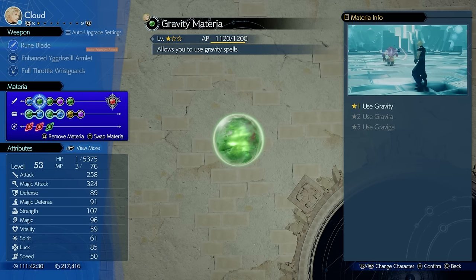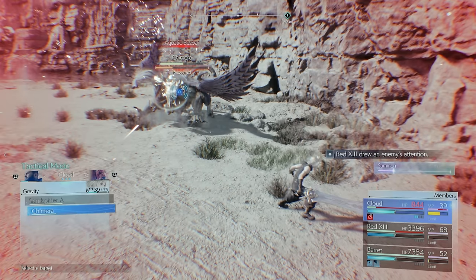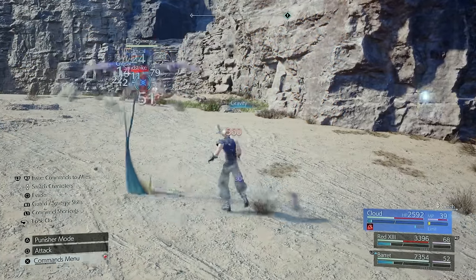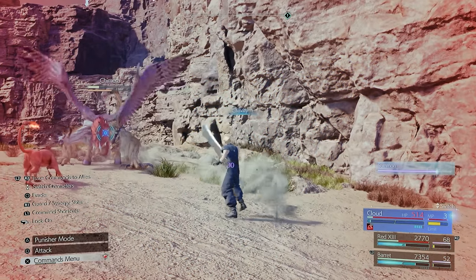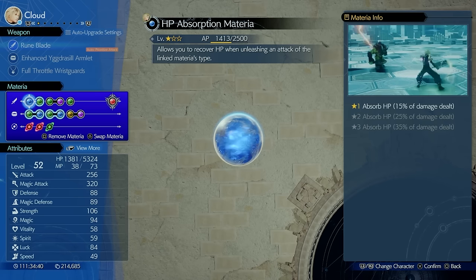One is the Gravity Materia, which deals damage based on the target's maximum HP. For example, if an enemy has 300 total HP, the Gravity spell will deal 15%, which is 45 HP — meaning if the target is below 45 HP it will kill them. That's the best example to explain how it works.